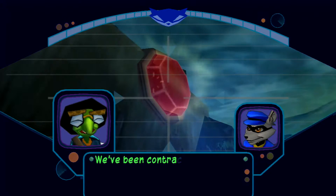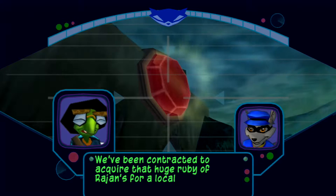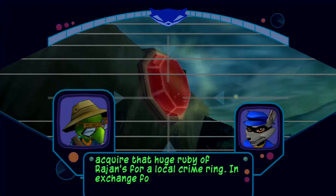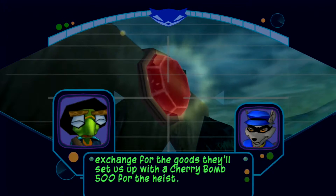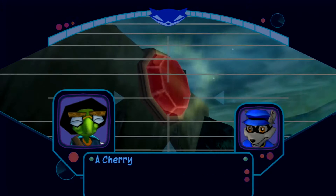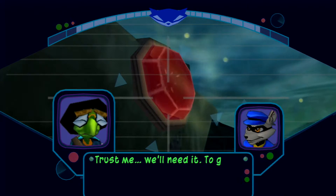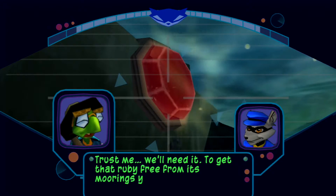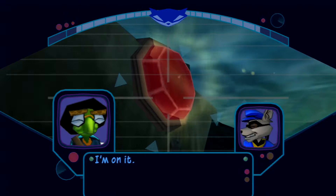We've been contracted to acquire that huge ruby of Rajan's for a local crime rate. In exchange for the goods, they'll set us up with a Cherry Bomb 500 for the heist. A Cherry Bomb 500? That's a lot of kick. Trust me, we'll need it. To get that ruby free from its warings, you might have to whack it a few times with your cane. I'm on it.